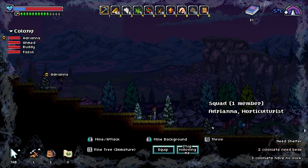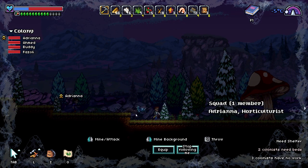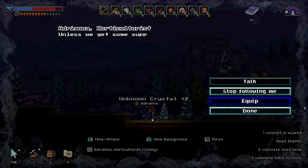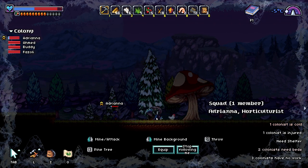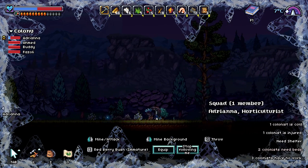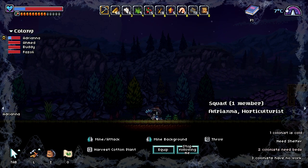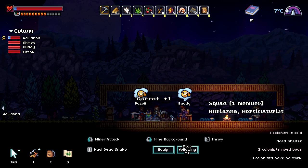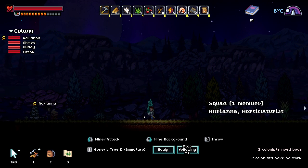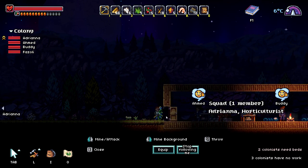We're freezing, Adriana. We need to move. One colonist is cold, one colonist is injured — I know you're injured but we need to move. I'm gonna freeze to death — I need to go back fast. I think Adriana will die. Sorry Adriana, but I need to go help her. She's gonna be our lifeblood — come on, you can do it. She's almost here, which is good.